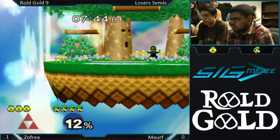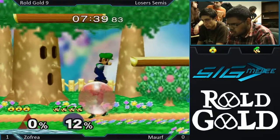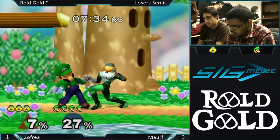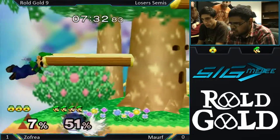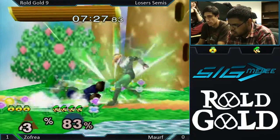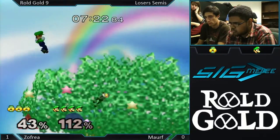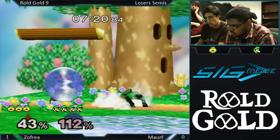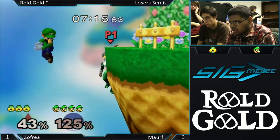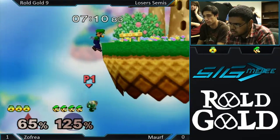There was a quick stock right there. He's got his down B charged, ready to go. That grab is what Zofia needed and he's getting a lot of percent on it. That down B actually combos — that's a thing. Why is that move bad again? Get off my ledge, Zofia. Now this is my edge guard.